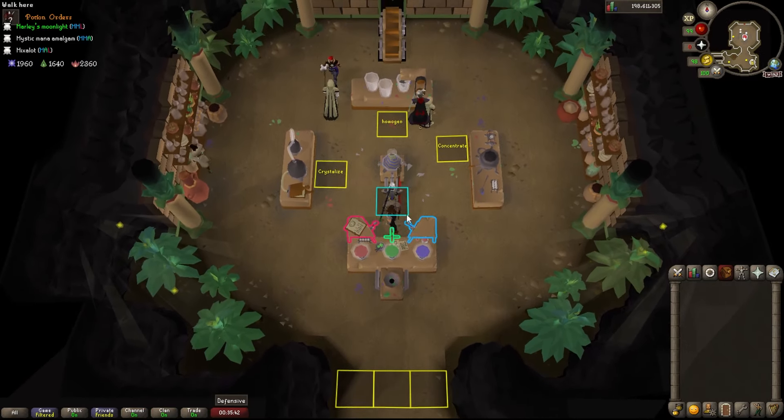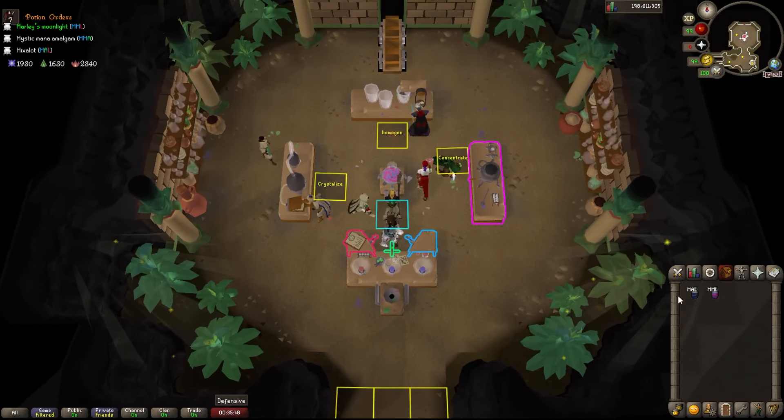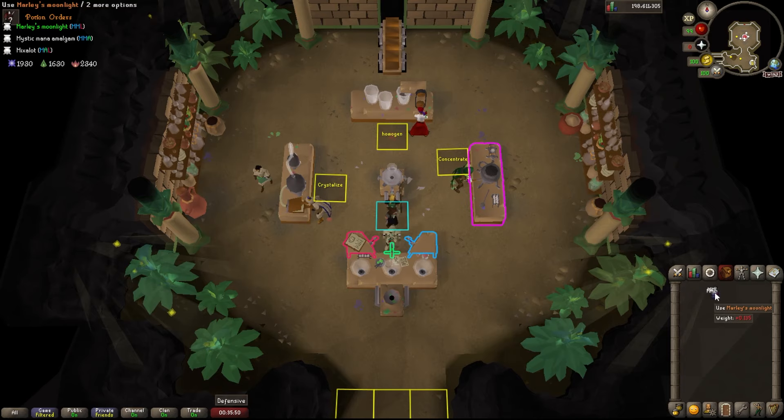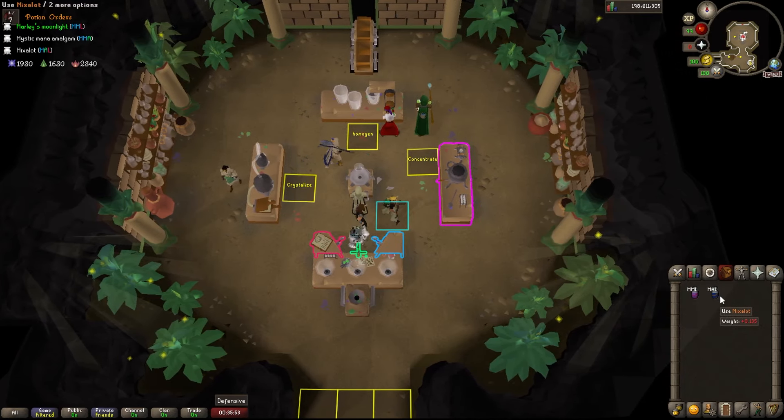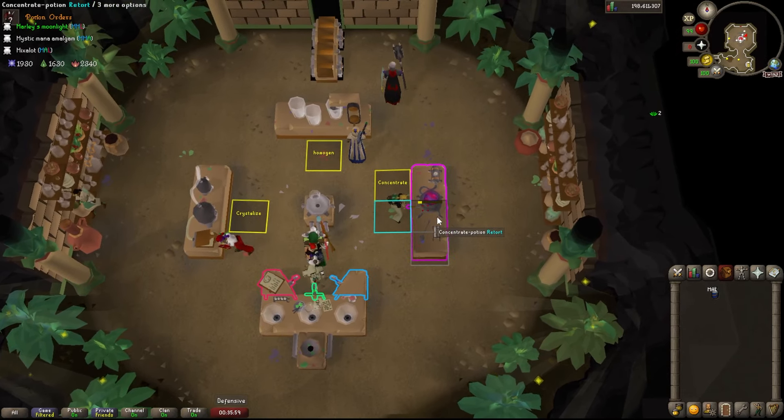Tip 11: not a huge tip, but if you're making two potions or saving malpotions with the digweed, make sure it's on the bottom right because it takes the topmost potion first. As you can see, I switched the malpotion with the MML one and it took it first.